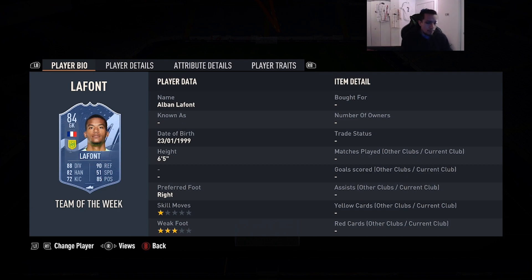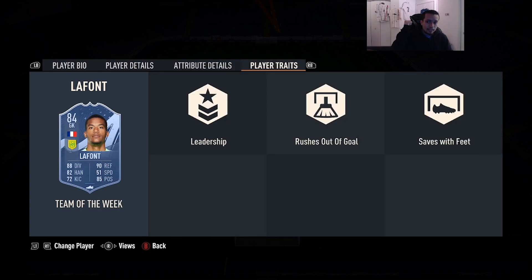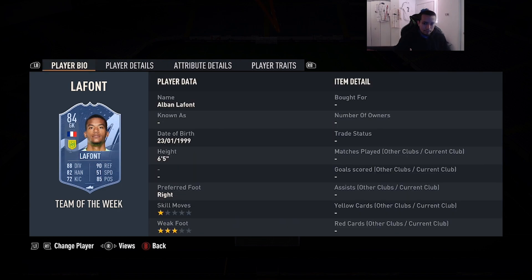Number 10 is going to be the 84-rated Team of the Week Lafont — 6'5, right foot, three-star weak foot, 88 diving, 82 handling, 72 kicking, 90 reflexes, 85 positioning. He has the rushes out of goal trait and saves with feet trait. Overall very solid goalkeeper. I heard a lot of people talking about this card during Team of the Year — a lot of people were using him. Obviously with the player pick trades as well, makes him much more usable, decent links, and he's 6'5.